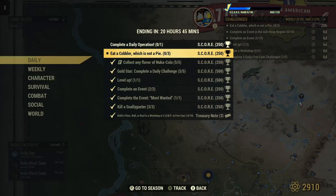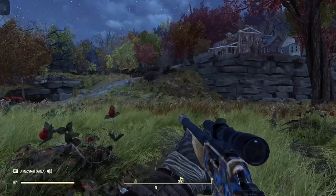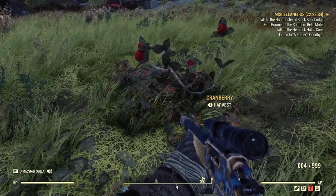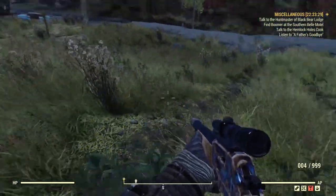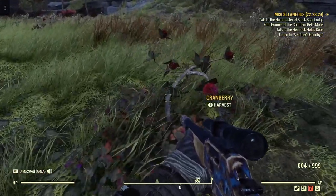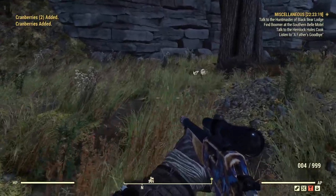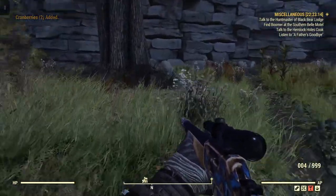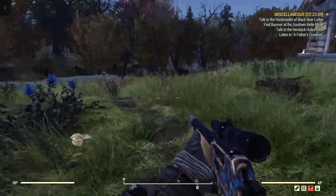The main cobbler that comes to mind is cranberry cobbler. I'm at the Aaronholt Homestead, and in the south of the homestead are these little cranberry plants. Let's grab as many as we can — they're not in one particular spot, just grab what we can. You don't need a whole lot because we're only making three.